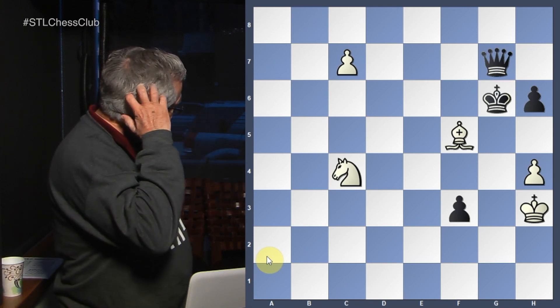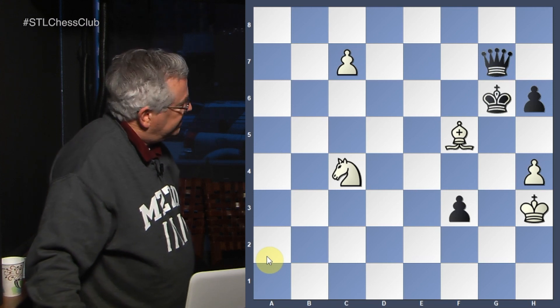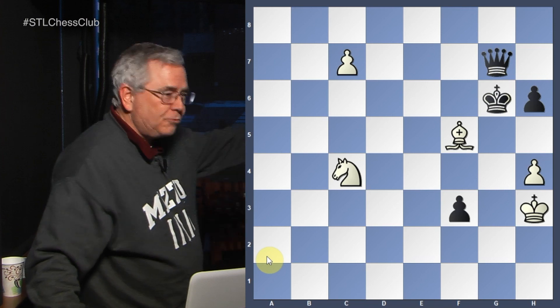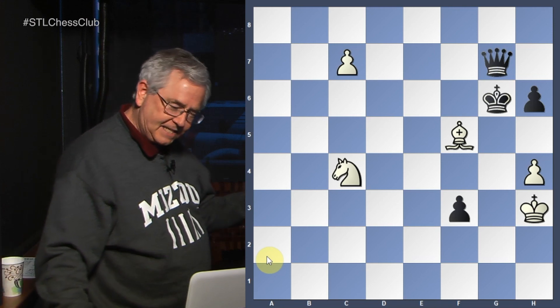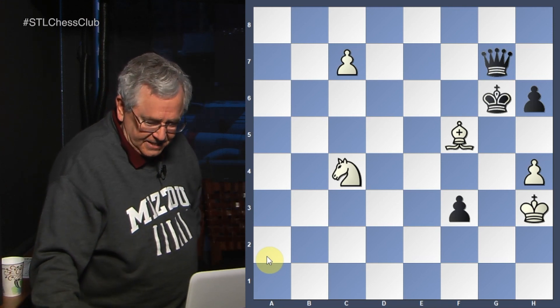Who in the audience — what happens if king takes bishop? Yes, pawn promotes with check, so black doesn't get the checkmate. So he can't take the bishop; he's got to move the king somewhere.